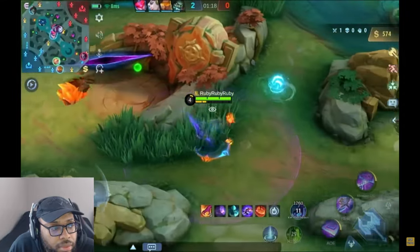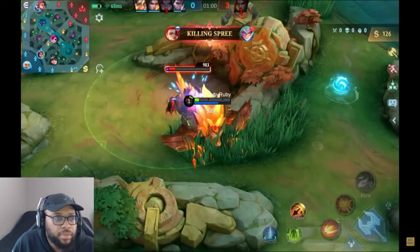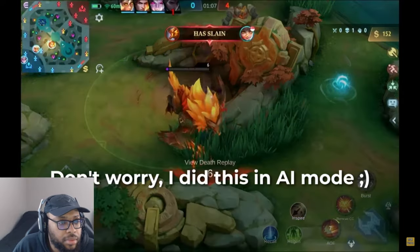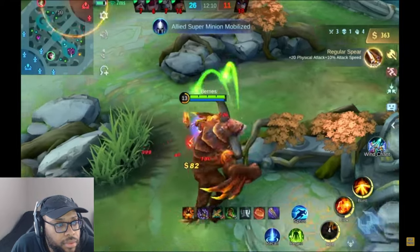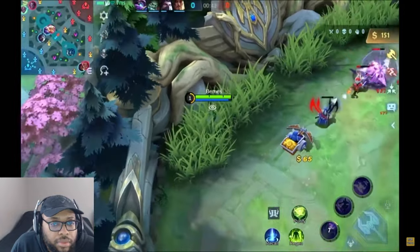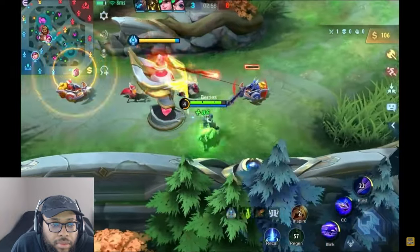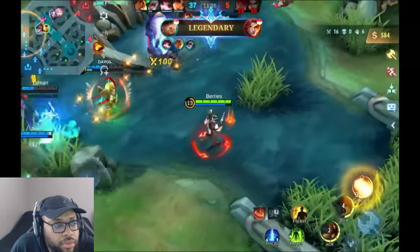Do not take jungle buffs in the early game — leave jungle creeps for your jungler, especially during the first five minutes. The jungler needs to farm from these monsters, and taking jungle in the early game not only slows down your jungler but also slows yourself down since it takes a long time to kill these monsters as well. Stick to farming your lane in the early game. However, you can start taking the orange buff once you're fed enough in the late game, when you have four or five items. Also, do your best to last hit every minion — last hitting gives you a lot more gold, which accelerates your farm.